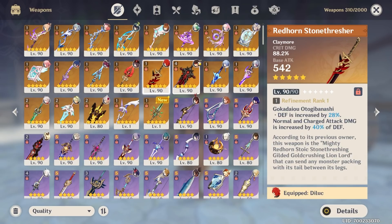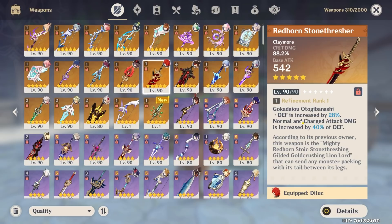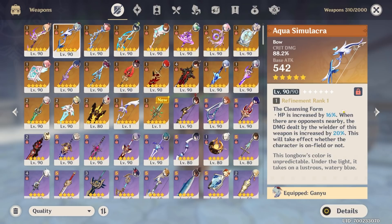Same exact stats. When Redhorn Stone Thresher came out, its massive crit damage was the thing that really made it incredible. And it's gonna be the same for this bow. But the thing with this bow is it's even better, because with Redhorn Stone Thresher, its passive wasn't that great outside of units like Itto or Noelle. This one, on the other hand — while the 16% HP increase won't be that great for anyone besides Yelan — the second part of the passive, 20% damage dealt if there are any enemies nearby, that's gonna be great for everyone. So I'm very happy to see that this is a bow pretty much anyone can use and take advantage of. Sure, it has a lower base attack, but it more than makes up for that with the massive crit damage.